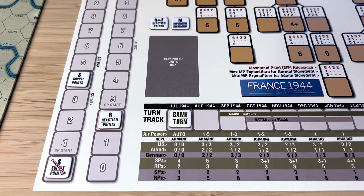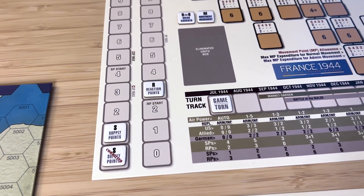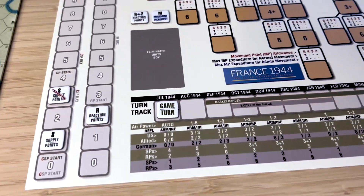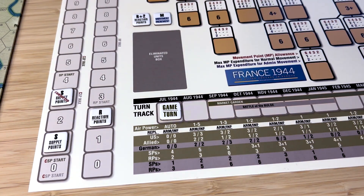A player may want to be more defensive in the next turn, or save supply points for a large offensive such as Operation Market Garden or the Battle of the Bulge. In this example, the Allies begin with four available supply points and are going to commit three of them and save one. The Germans only have one supply point, so they are going to commit it. The game actually begins with two Allied chits already in the cup, so we put those in and then begin the initiative phase.